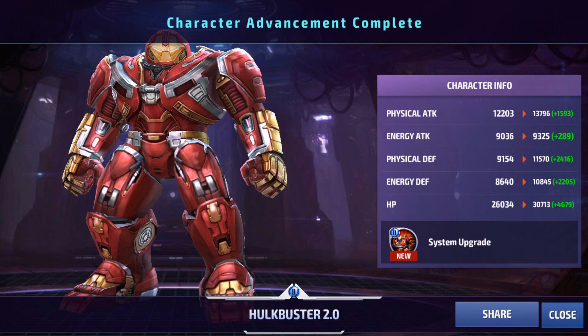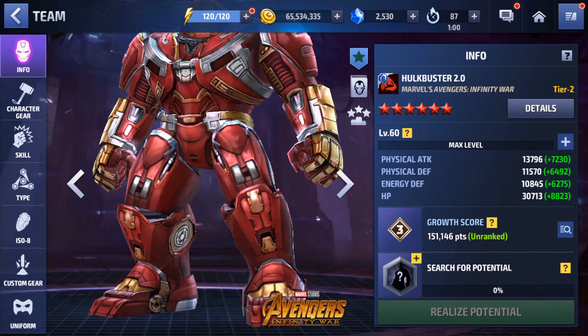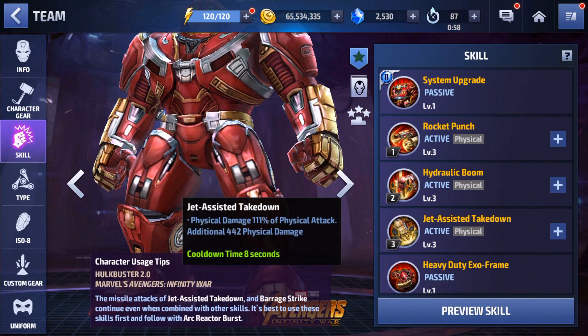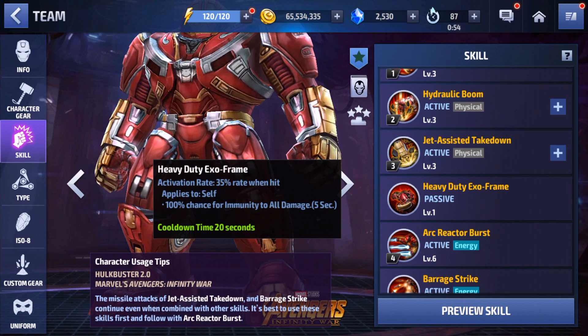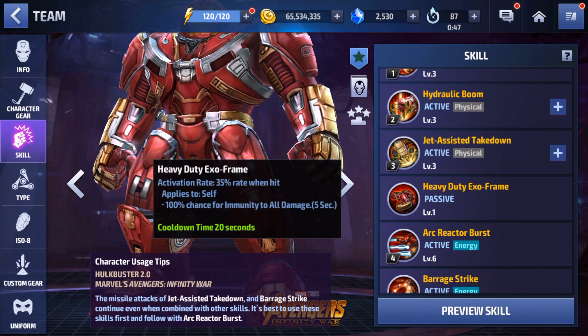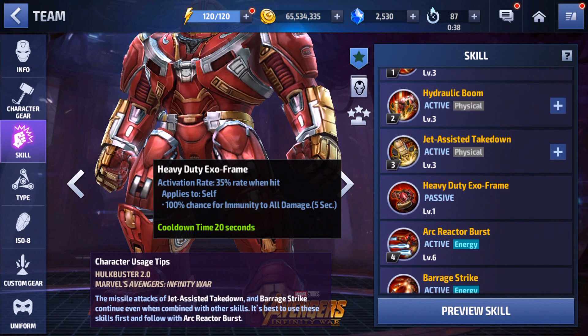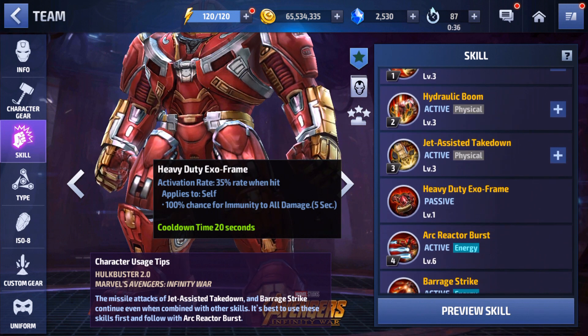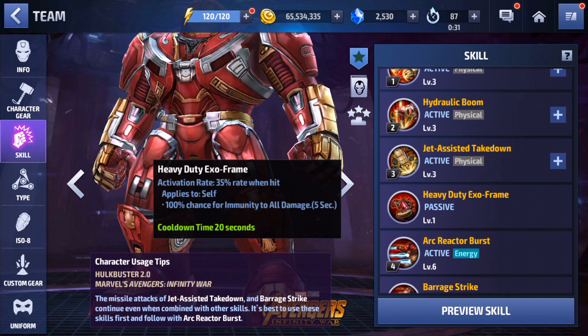Let's back out and see what changed for his 4-star passive on the Invincible Iron Man. It looks like it might have gotten worse? Now it's a 35% chance when hit — that went up — but now it's only 5 seconds of immunity instead of 10, though he's immune to all damage instead of just physical. We did lose 5 seconds of immunity there, and now we're on a 20-second cooldown. That seems like a downgrade to me.